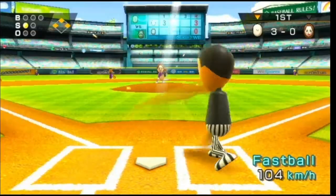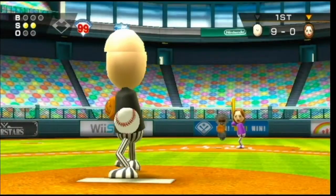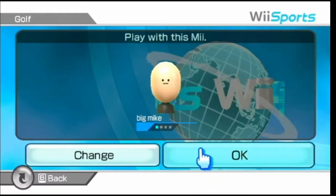Next is baseball. There's actually one Easter egg in baseball: when you're pitching, just press 2 while throwing and you'll throw underhand.